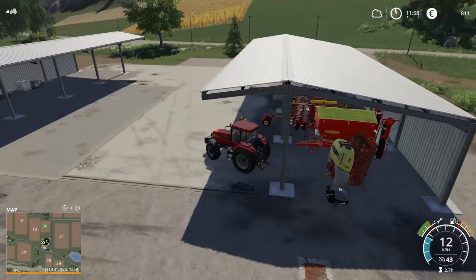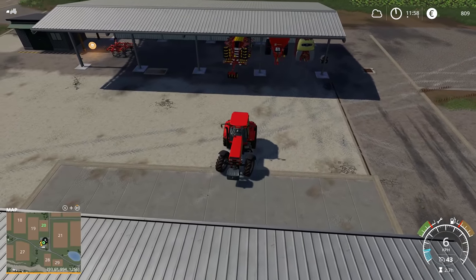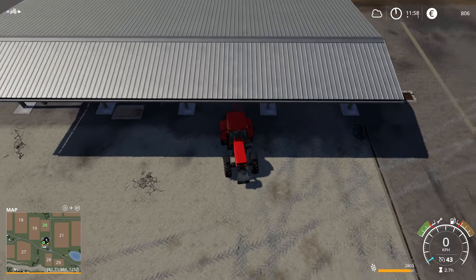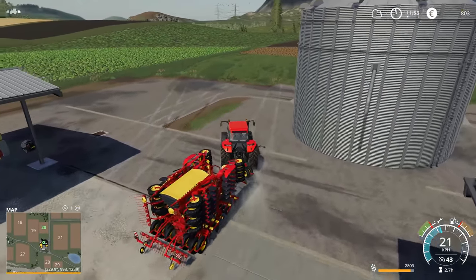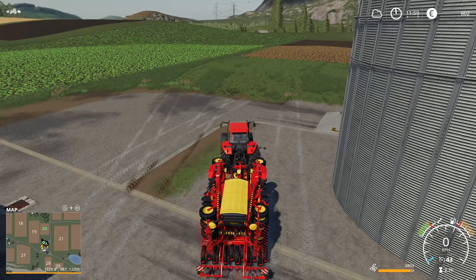Now we're going to get to try out our brand new seeder, and we need to decide what to plant. I put in wheat the last time. We've got barley, canola, oats, soybeans. Let's do barley this time.